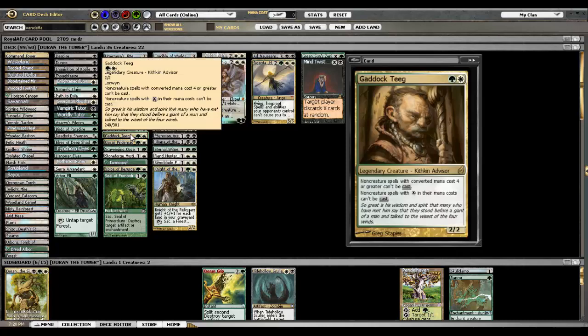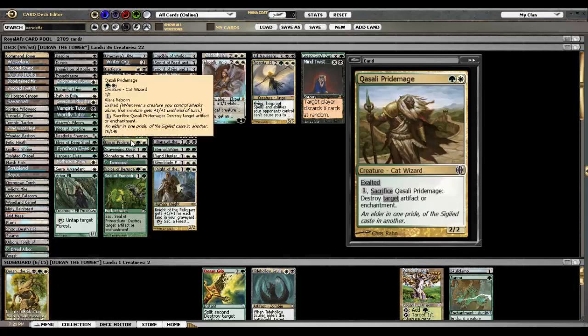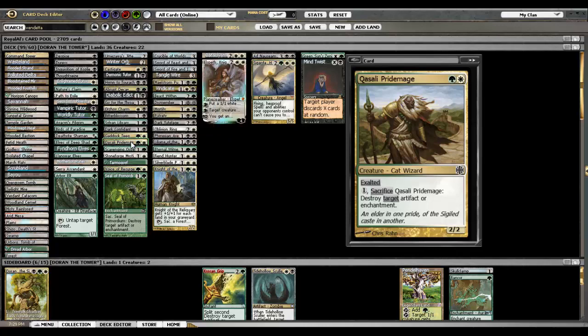Ethersworn Canonist blocks a few of your spells, and I've seen Canonist Commander decks that actually have a lot more non-creature spells with four or more mana than this one, which is kind of strange. I've had an opponent message me in chat saying Canonist was like the best card I could have ever played against him. This card just hoses people — you don't realize how good it is until it's in play against you and you can't cast your Jace, can't cast your Wrath, can't cast your Omniscience. Qasali Pridemage is an amazing card — it exalts up Doran, kills their Sol Rings, and it's one of the best two-drops ever printed. Works very well in this deck.